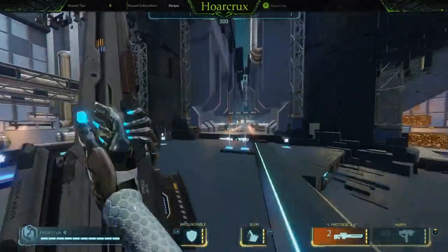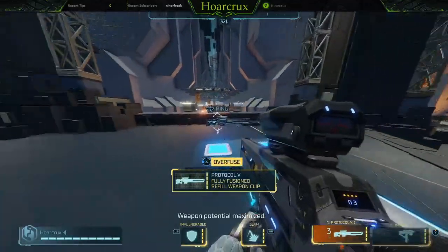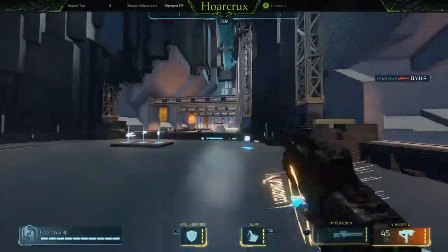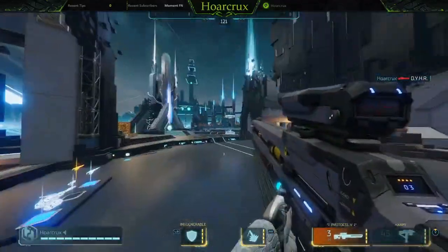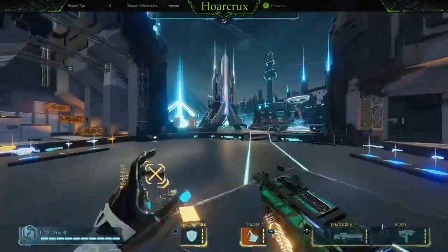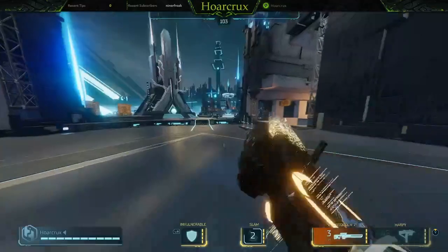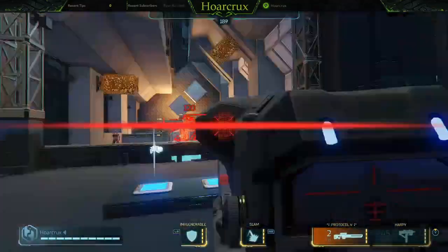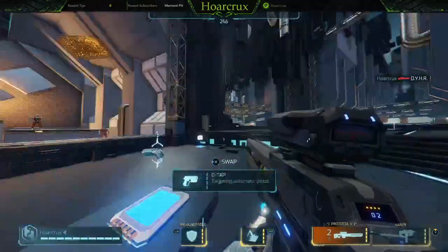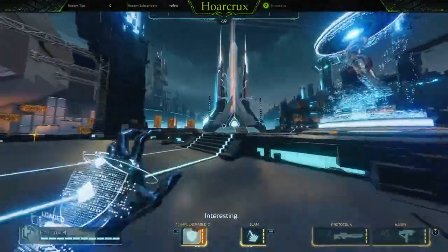First loadout: if you like using the Protocol, this weapon is one of the most OP in the game. Once you get it fully maxed, it's a one-shot kill to the head — all it takes is one lucky headshot. If you run the Protocol, it's very important to have high ground most of the time, so you definitely want mobility and some sort of defensive item. For mobility I always go with Slam, because you can use it in a multitude of ways — to get away from people, to retake high ground, or for trick shots if you're a big sniper like I am.